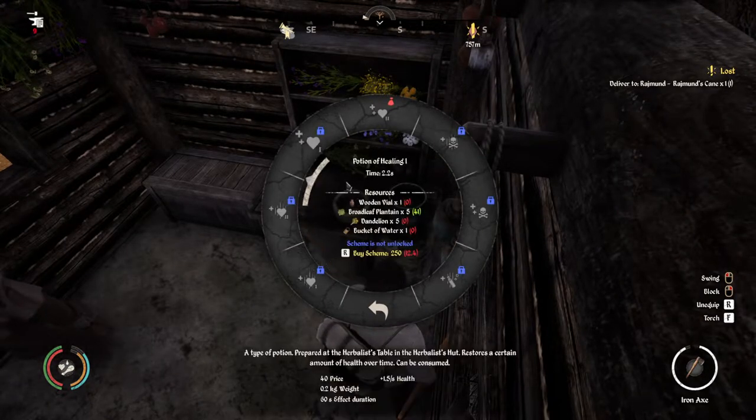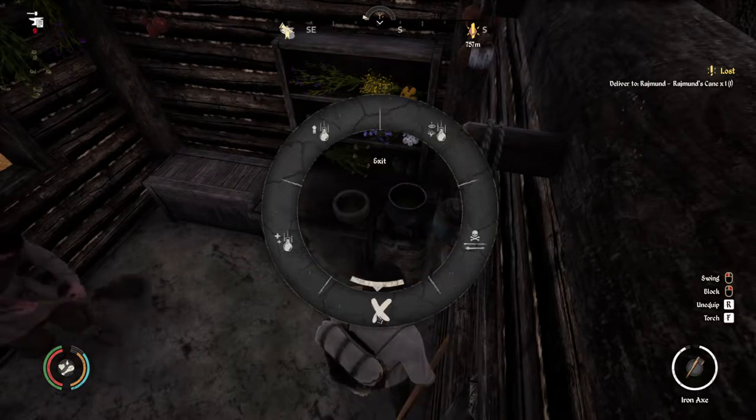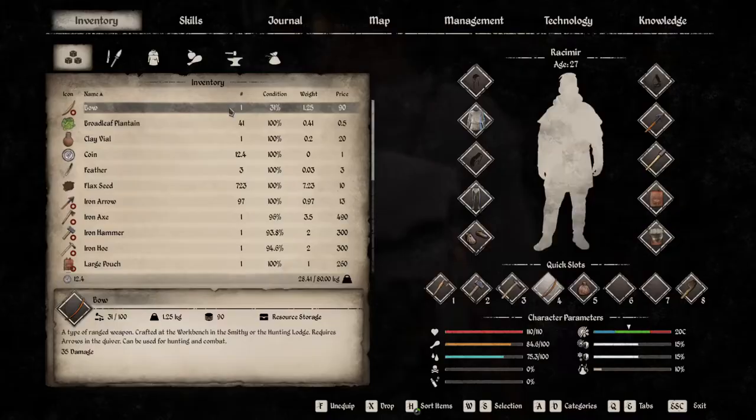There's a lot here to uncover with all these potions. This is new since I've last played — you have to unlock these via the menus. All sorts of stuff, and you can even have poison arrows and bolts now, so all very new.